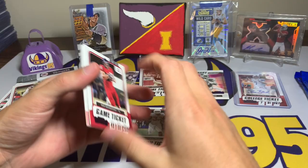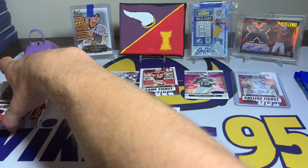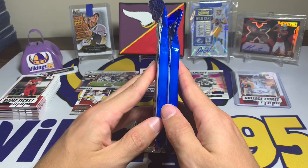Remaining base from pack three: Rob Gronkowski, Alvin Kamara, Matthew Stafford, Damien Harris, Tua, Chase Young, Cooper Kupp, and Brandin Cooks. So in pack three we got one rookie — the Zach Wilson — and our autograph. Two packs left, let's see.